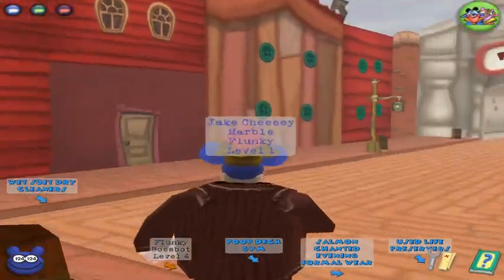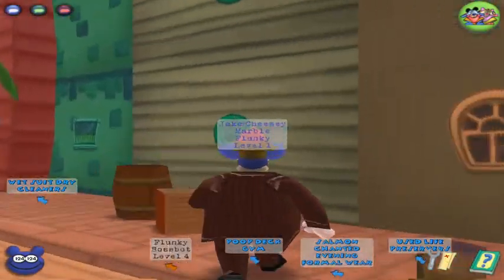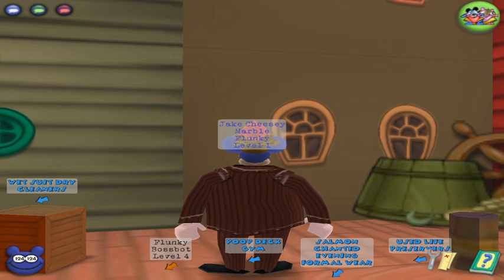That's basically the glitch. You can't do bosses like this, because going into a boss lobby will switch your suit, and then getting out will take your suit off. So you can't do a boss like this. You can go into a mint like I said before, but you won't really be able to do much unless you do Toon Slingshot to allow yourself to jump.